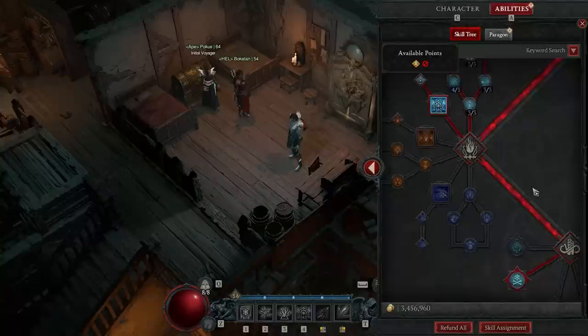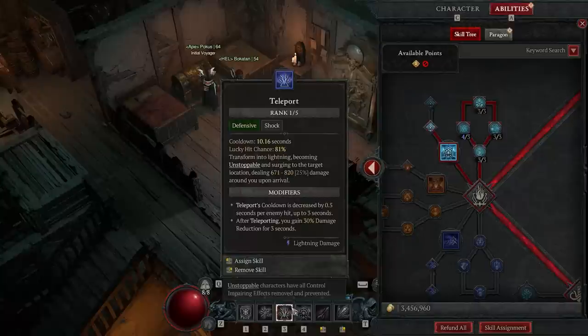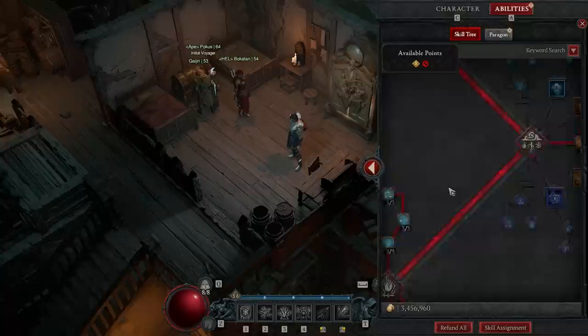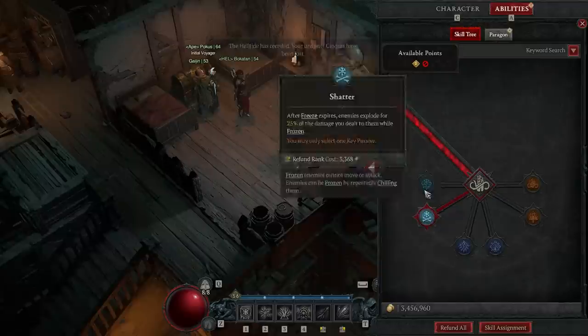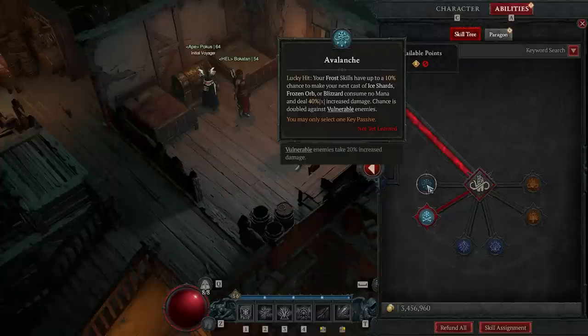The beauty of that is the teleport will be up more than the snake, so you'll have less downtime. You can also get abilities that benefit the build there — for example, while Deep Freeze is active, Ice Spikes explode around you with a 50% increased radius, which is huge. Moving down to the final passive choice: at the start, if you're leveling or just hit 50, I'd say take Avalanche — it gives a 10% chance to make your next Ice Shards cast consume no mana, and that chance is doubled against vulnerable enemies.